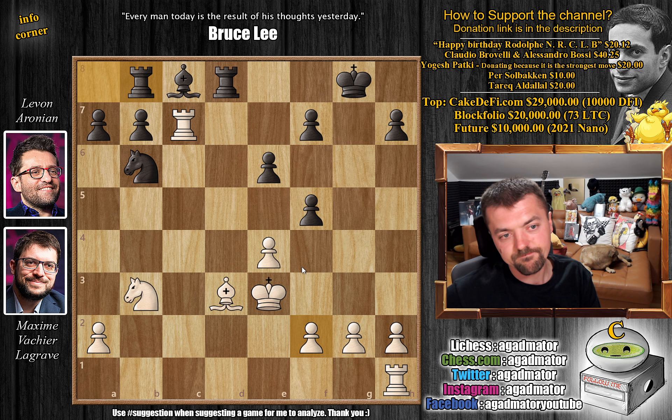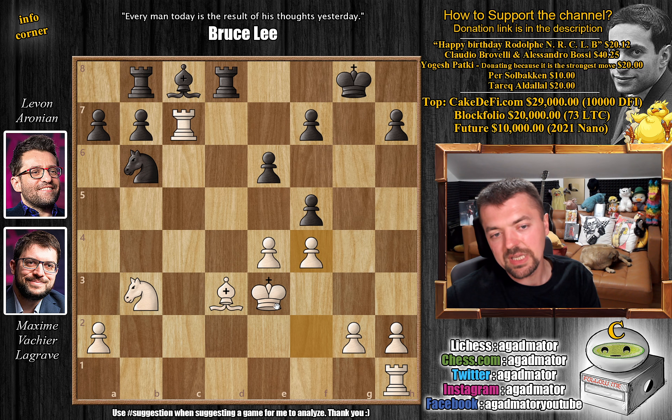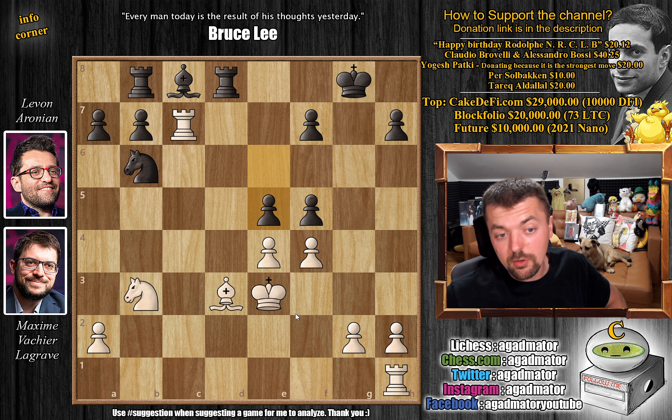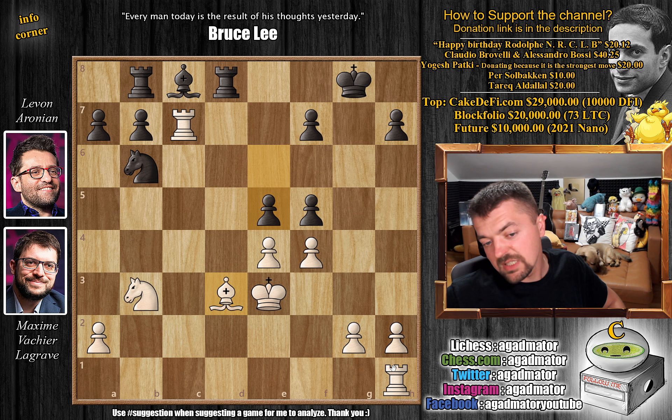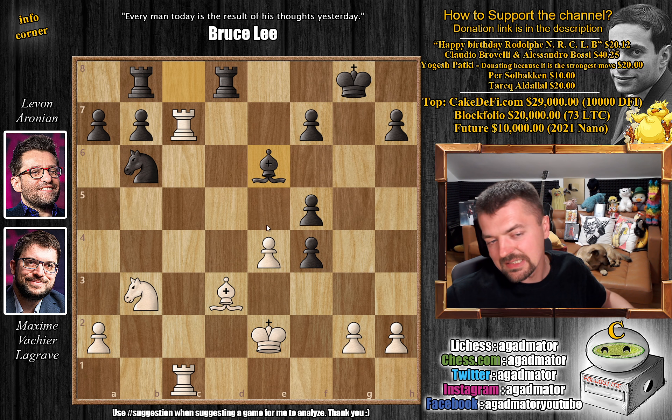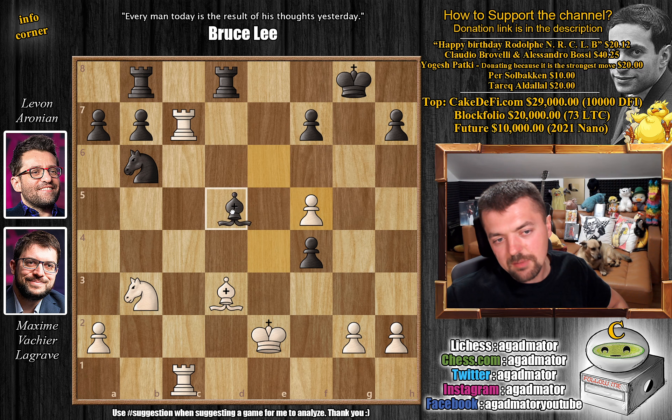Maxim doesn't really have any serious compensation for the pawn. But Maxim plays f4, and here Levon has a really, really awesome move — this is the 'stepping into the mud' moment. Levon plays e5. What has happened here? Levon wants to play e captures on f4 check; the king will not be able to capture because it has to keep an eye on the bishop on d3. Basically, if you play rook h to c1, we capture on f4, and once the king moves we develop the bishop — a very hard position for white to play. Let's say he captures on f5, bishop to d5, and there's just not a good plan for white.